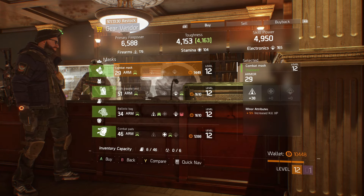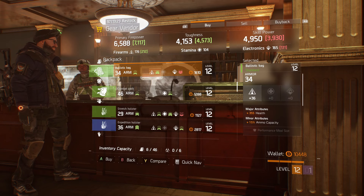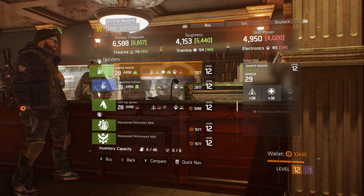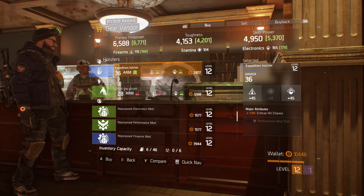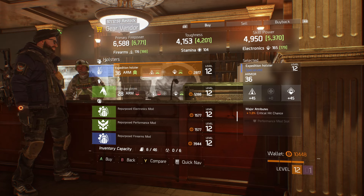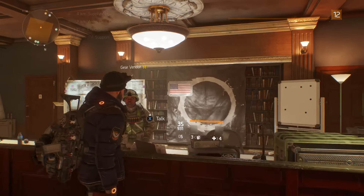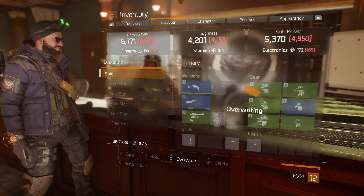We get 10 toughness - pointless. That's also pointless. That'd be good if I was going for firepower. That's not a massive increase, so I won't do that. Again, that'd be good if... well, no. Firepower increase isn't that much. That's good all round. It's 2,800. I'm going to have to buy that holster, aren't I? That's an increase of about 200 for firepower, 50 for toughness, and about 400 for skill power. Yes, please. So, I'm going to equip that. Save the loadout.